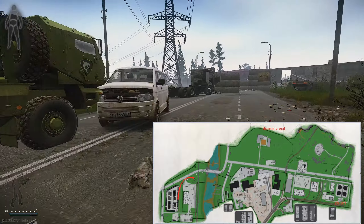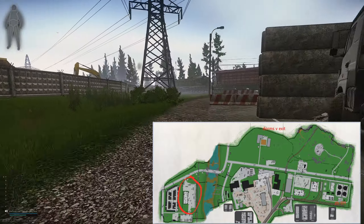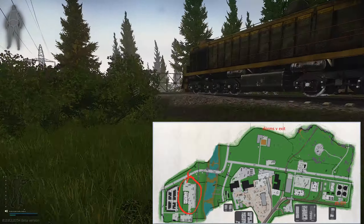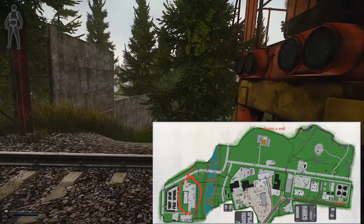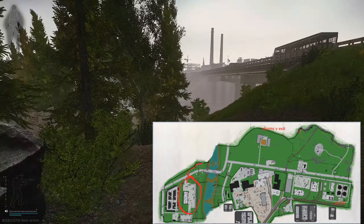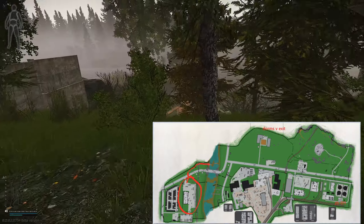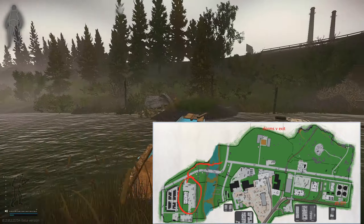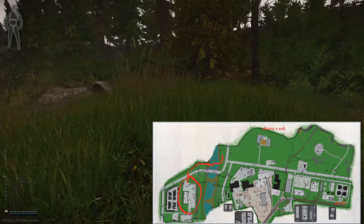Follow us as we take you on what we believe is the safest route to the extract. There is a red door that can be opened and brings you to the street. Hug the left side, go around the train, and follow the path down to the river. Use the wooden land bridge to cross the river and progress towards the dorms via exit.